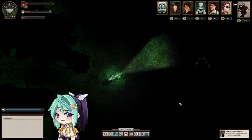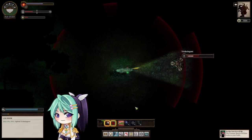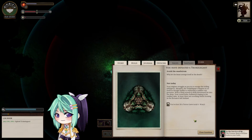There's another Trisk Elegant — let's kill it for the other option. Memento Mori is OP. Let's avoid the maelstrom — why let the beast avenge itself at the death? Not today. Your engines struggle as you try to escape the roiling whirlpool. Abruptly the Trisk Elegant collapses in on itself, as though unable to withstand a sudden vast pressure. With a final screech, it drills downward far into the deep. Your vessel bobs, hull metal ringing in the sudden calm. At least there are soothing swirls forming in the flotsam it left behind.